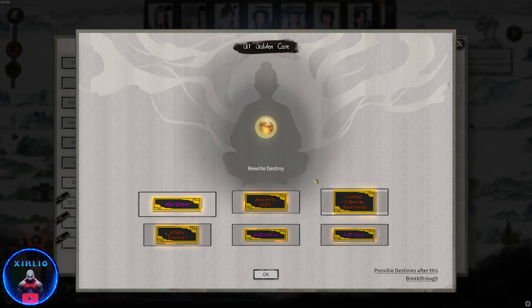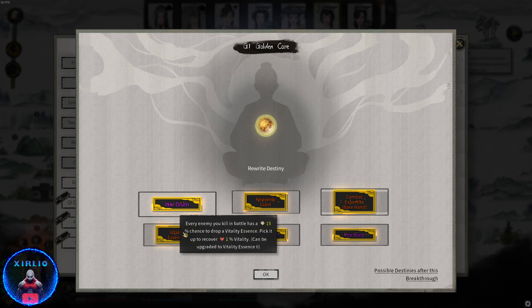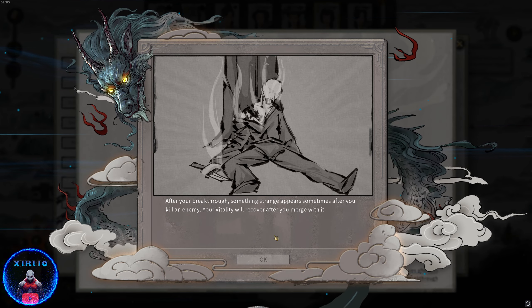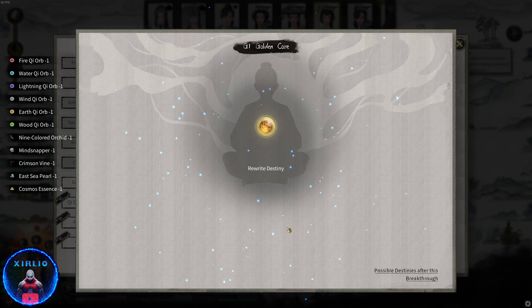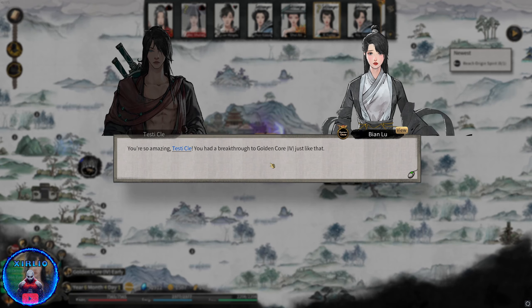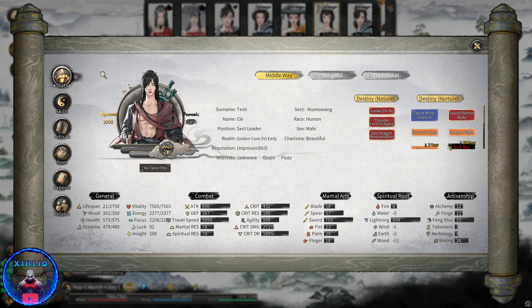I've been messing with the mod so much that I haven't actually gone past Golden Core before. I usually die before I get here because I've mostly played with the mod on. Every enemy you kill in battle has a 15% chance to drop a Vitality Essence — pick it up to recover 1%. We got 7.5k HP — that's 75 HP per essence, so we could literally just permaheal every dungeon. We also got an outfit dropped but I don't like it — I prefer our normal one.